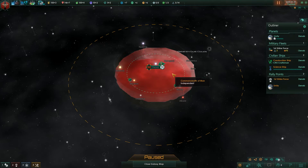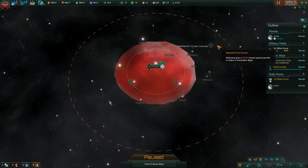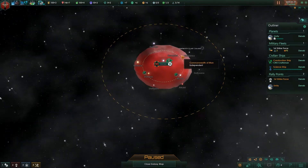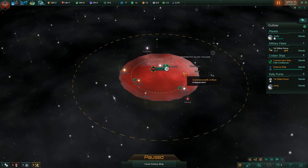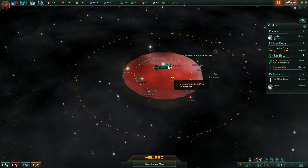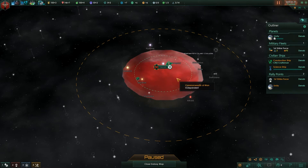The second option is hyperlanes, which we don't actually see yet because we don't have that technology. You'll see lines between different systems, and those lines dictate the paths that your ships are limited to travel. You are restricted on hyperlanes, but the advantage is they are very fast — cooldowns are quick and jumps are pretty much instantaneous between systems. But again, you are limited in where you can move.